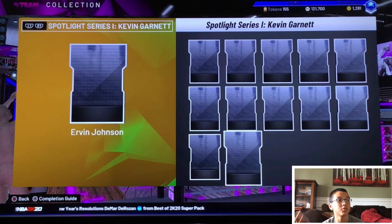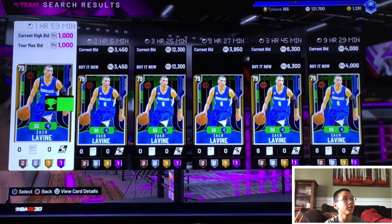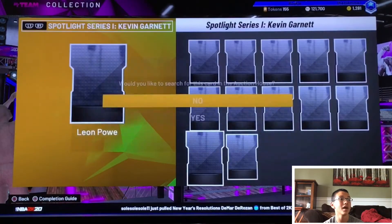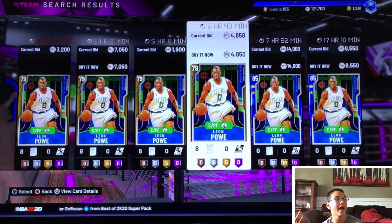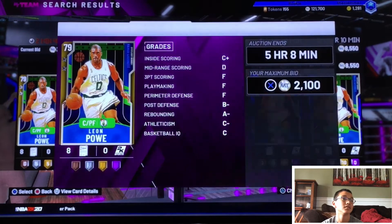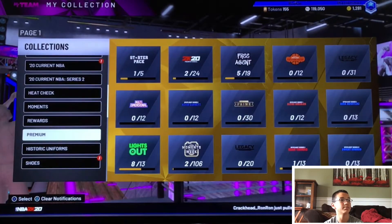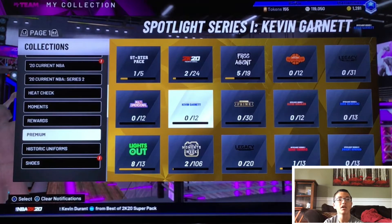In the Paul Pierce spotlight set, try and snipe for just the golds. You can either bid snipe them or buy-out snipe them. As you can see, Zach LaVine's price is fairly elevated, and Irvin Johnson has quite an elevated price as well, as does Leon Powe. You can actually filter all three of these cards by going to Spotlight Series Kevin Garnett gold and filtering for around 3k — you can snipe them all out that way. I like bid sniping because it requires less patience and less time.